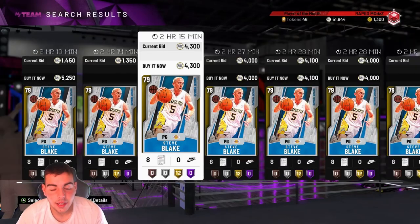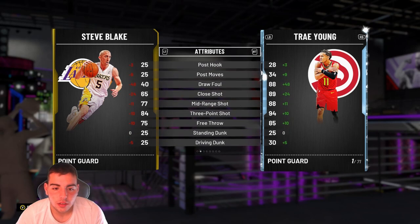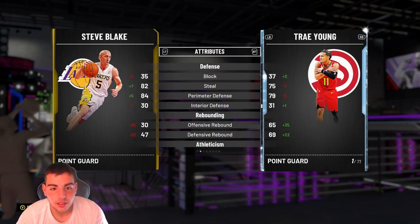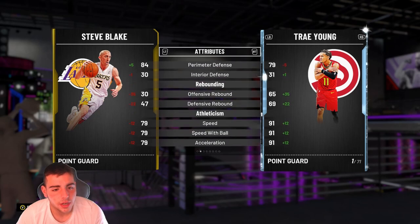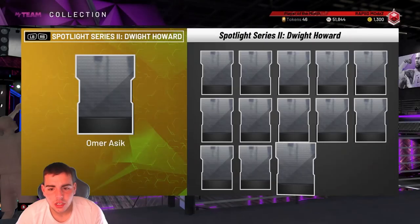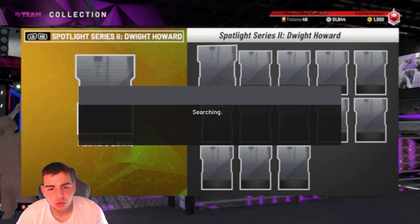We got Steve Blake — he's a good defender and three-point shooter. Good steal and three. That's it. And Omar has Sheik, who's supposedly not on the auction. Honestly, this content's kind of cool.